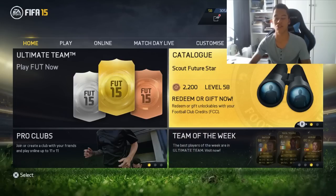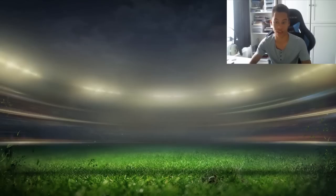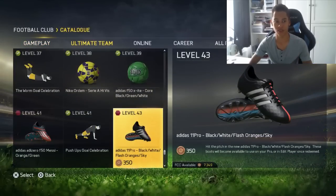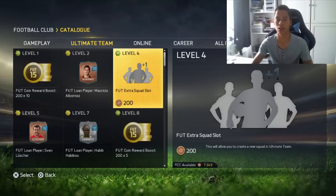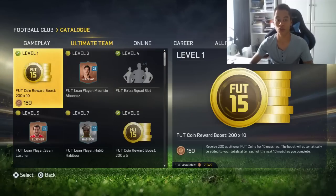In this episode, this is literally how you can get a free 50,000 coins at the start of the game. All you have to do is go into the catalogue here and go to Ultimate Team and just buy some coin reward boosters. I'm going to start on the lower level ones.